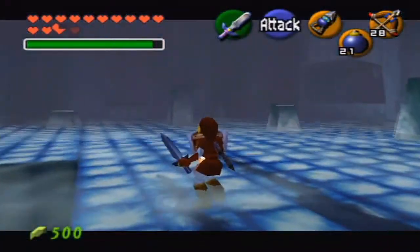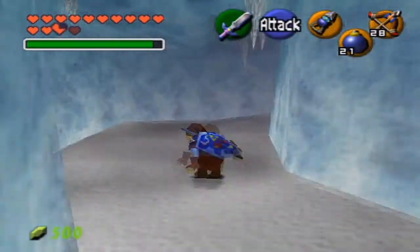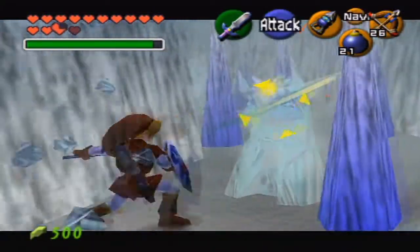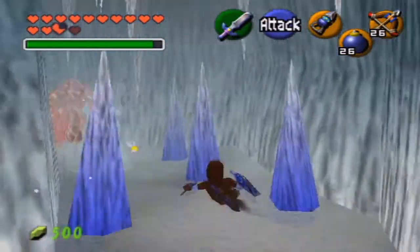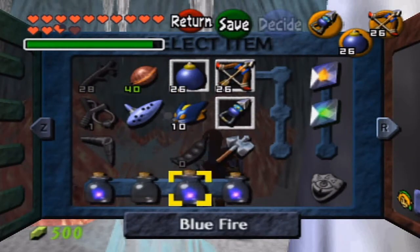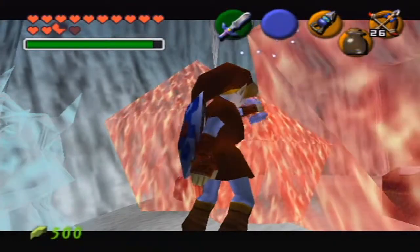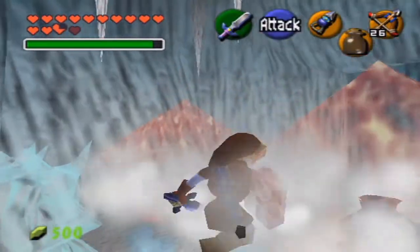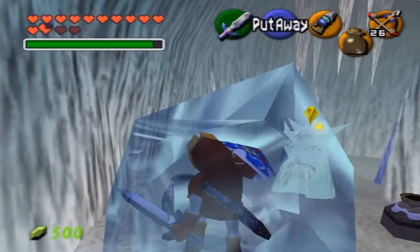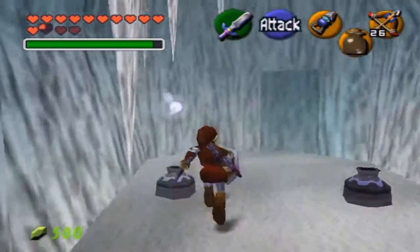Let's go ahead and use that trick to continue with the dungeon. You do have to have blue fire to continue here. How do arrows not hurt these things when the hookshot does? You have to get those five silver rupees to have this place open up, because I think there are bars in front of it. They've really tried to prevent you from completing the dungeon.